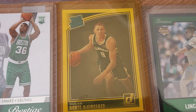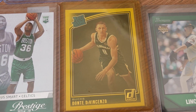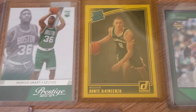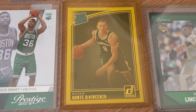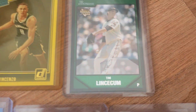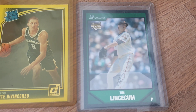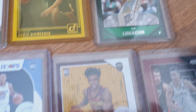I got this Dante DiVincenzo — he's not a superstar yet but he's one of those players with a lot of room to develop. He's on the Warriors so he might have a couple good years ahead of him. A base rookie for 50 cents, can't really go wrong. Also picked up a Tim Lincecum rookie card — my first one — just for the PC. 50 cents, can't go wrong.